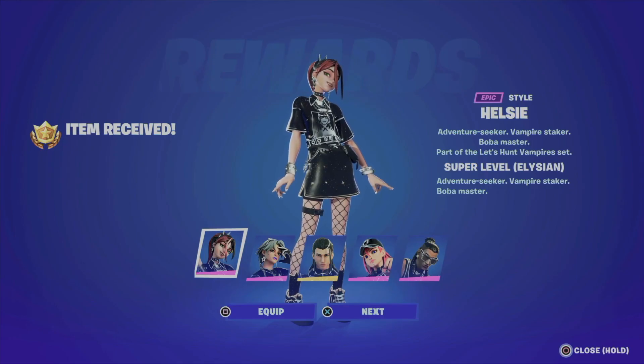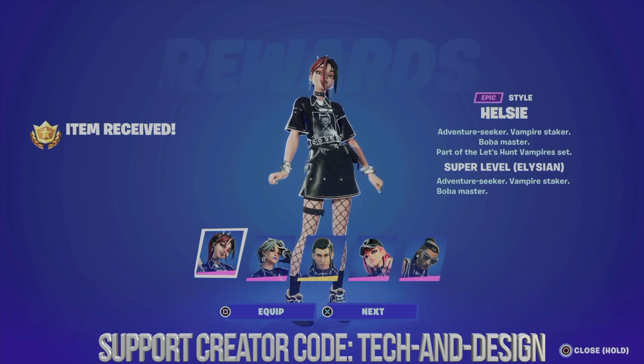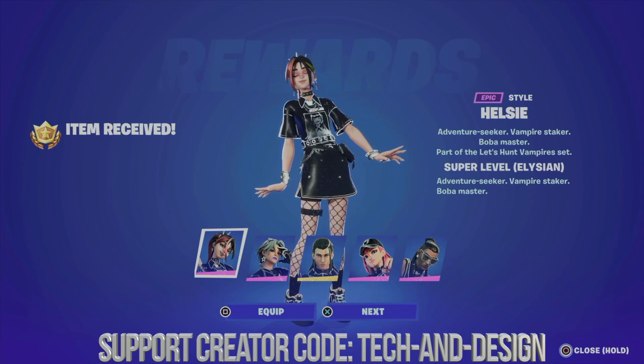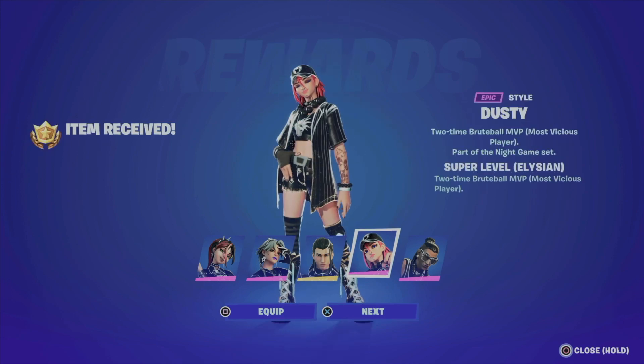I also want to mention that if you just press X and you don't get the screens where you can see that you received all these rewards, all you have to do is go into a game, get out of the game, and then you're gonna see this. You can go ahead and equip, or just go next — in my case I'm just gonna go next, next, and next.